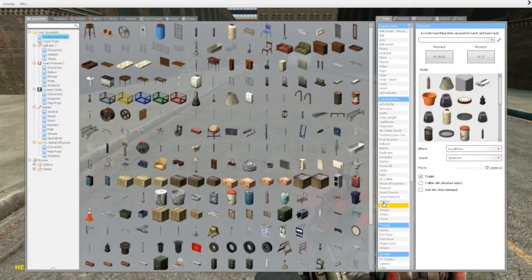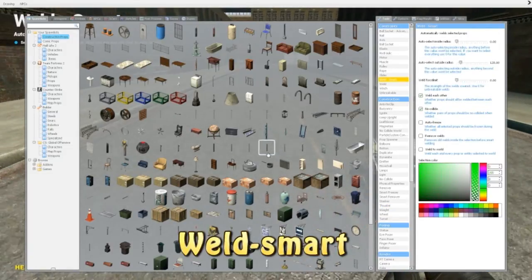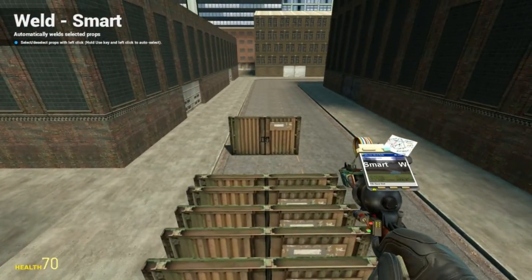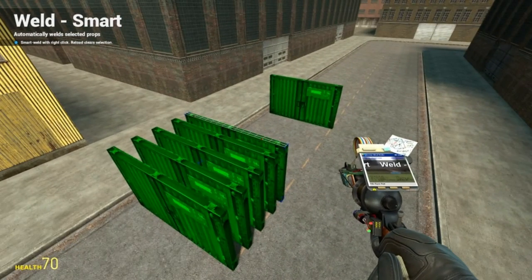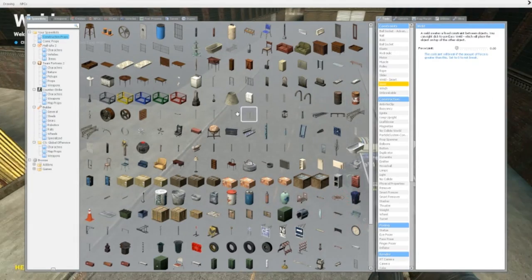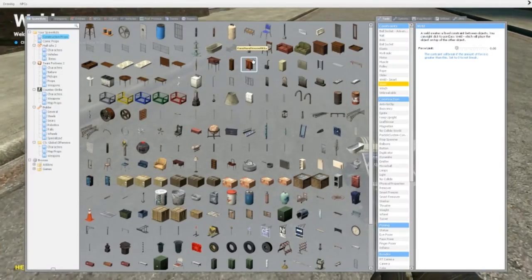Another thing would be the Weld Smart. This is extremely useful — I have it in my top five items. If I wanted to weld all these props, I could just select them, right click, and there we go. It welds them all very, very quickly instead of having to weld them all with single welds. Really, really useful tool.